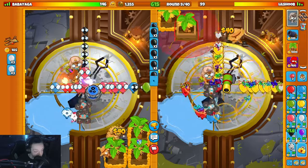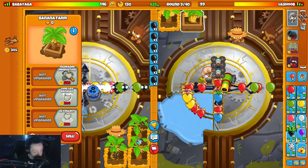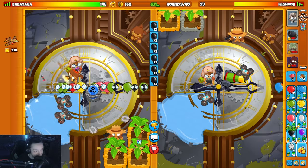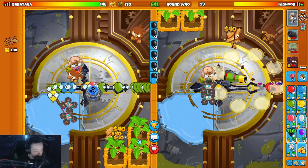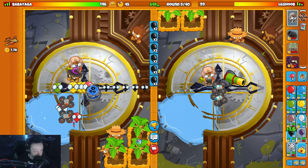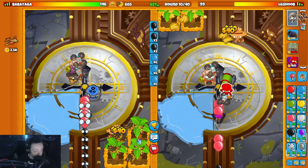I might be able to get two down before round 10, maybe match him. Upgrade this guy, upgrade him again. If I could get another farm down this round that'd be clutch - I don't think I'm gonna be able to though. So I might chill a little bit, maybe go for a ninja.